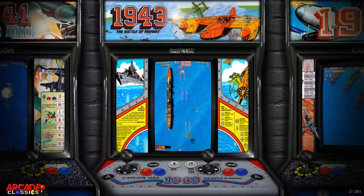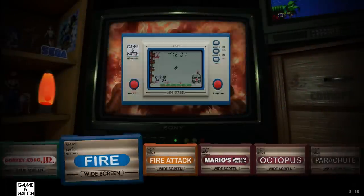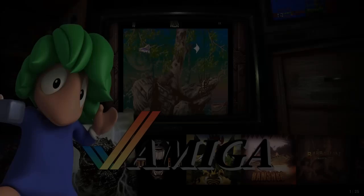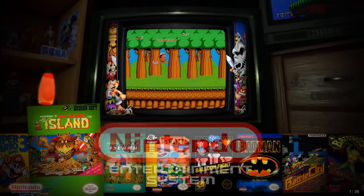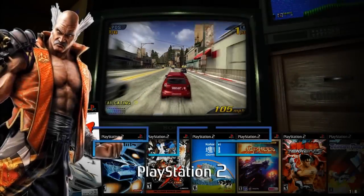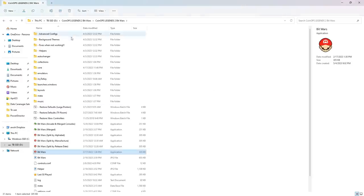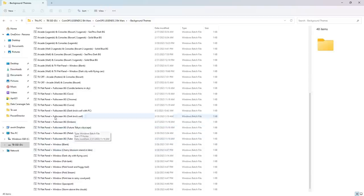Moving along — 'TV CRT.' You can do arcade posters or arcade wall again. I like the wall better for my arcade cabinet because the cabinets are so beautiful, so I'll always go wall over just posters. The arcade section looks similar, but when we go to consoles — pretty cool. We've got like a little room here. There's a little CRT television on top of one of those pieces of furniture, a lava lamp, and the Coin Ops stamp with the box art on the dresser.